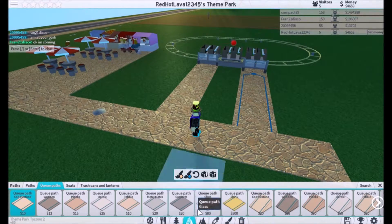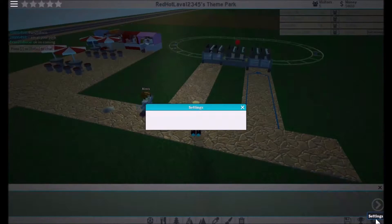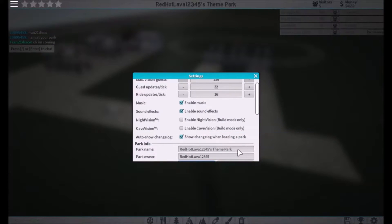There are other things here like glass, shiny concrete - I wouldn't even afford those. You can also name your park by going to Settings, going to the park name field - it says Red Hot Lava Steed Park - and changing it. Let's say it's Hot Lava Land.